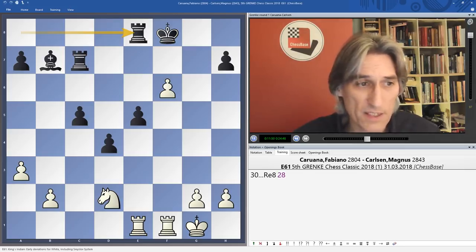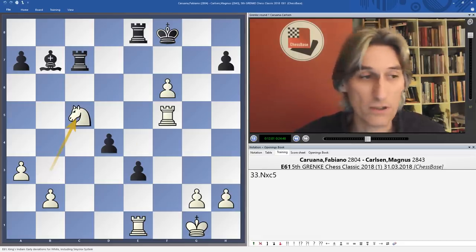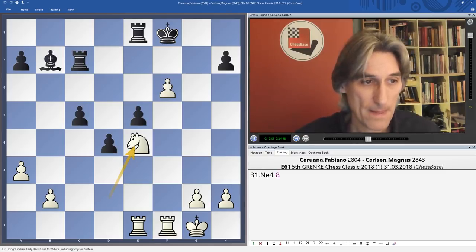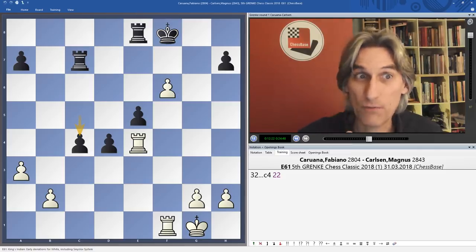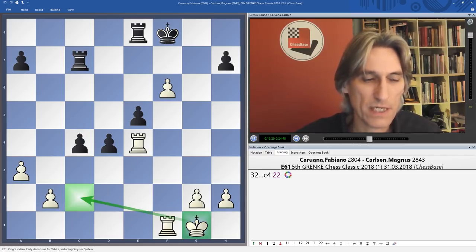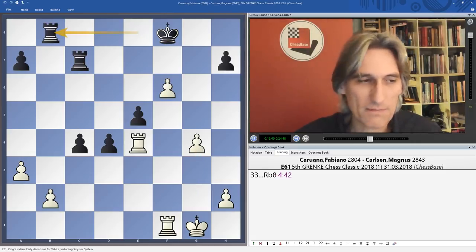Now those pawns are threatening to roll down the board. If rook f5, then simply e4 and it's absolutely terrible — you'd just start giving up material as the pawns roll through. So Caruana blockaded on e4, and Carlsen again realized that trying to control that knight was a hassle, so he eliminated it and started rolling. If the king were over here to blockade, White would be in the game, but with the king so far away it is extremely difficult.